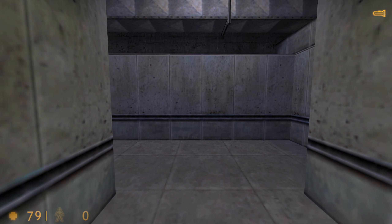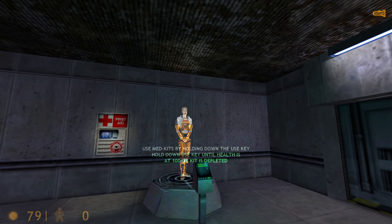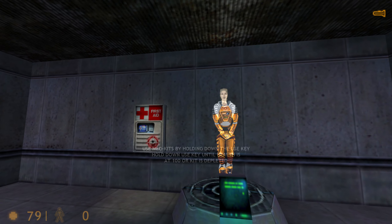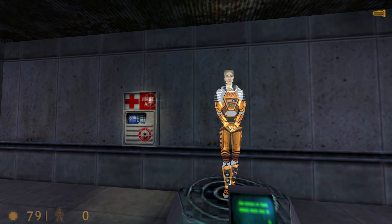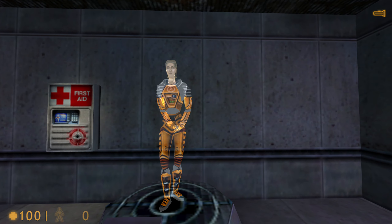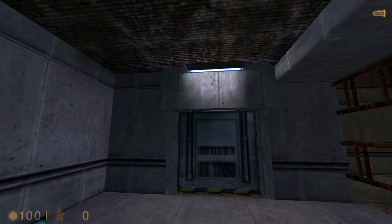If you take any damage from the fall, we will administer medical care at the next station. You will find med kits like this one throughout the Black Mesa compound. To restore your health, walk up to a med kit and press your use key. Your health will recover gradually until you are at full health or the kit is depleted. Once the light goes out, a med kit cannot be reused.